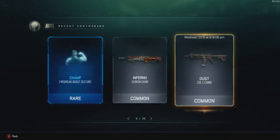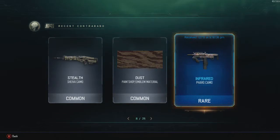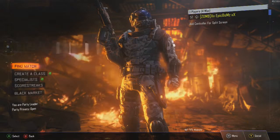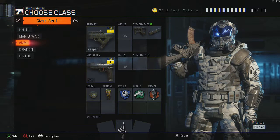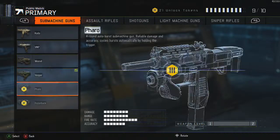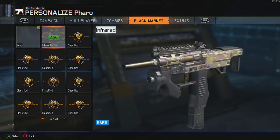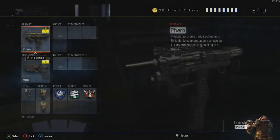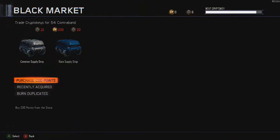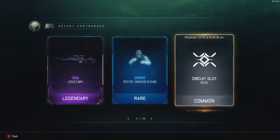Let's take a little look back at what we got — recently acquired. Got a pretty good cooling cog, got that. I don't care about that one. I like this one because I use it — that's alright. That's pretty good, that's pretty good. Let me have a look at that in public match Create-a-Class. I'll swap out this for the moment — where is it? Pharaoh. I'm not going to quit, let's have a look at this camo. That's pretty good.